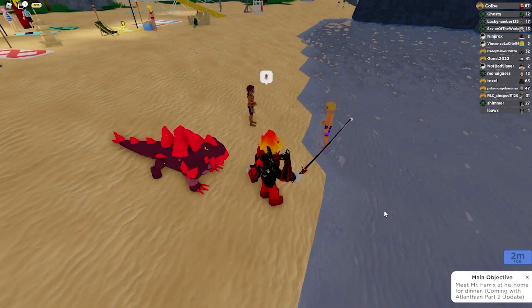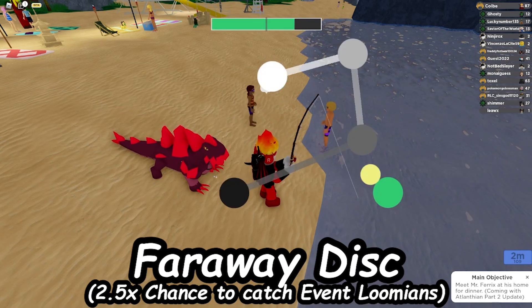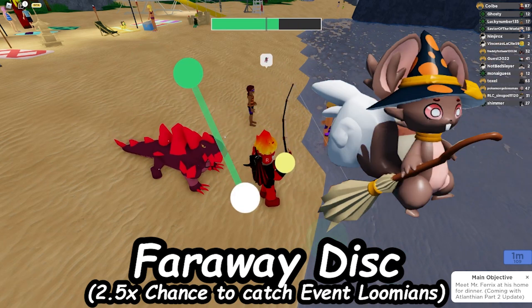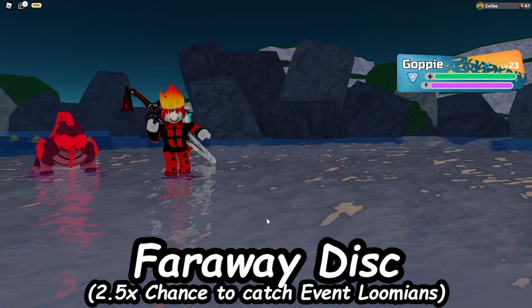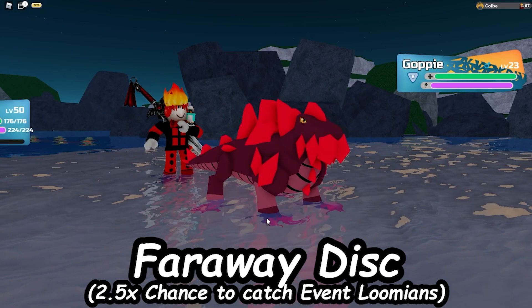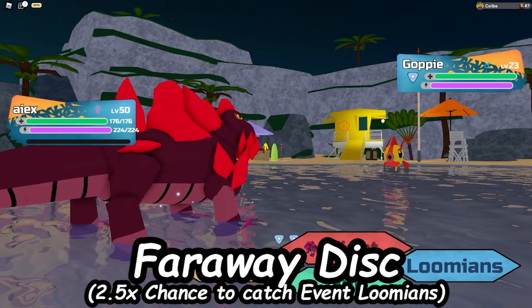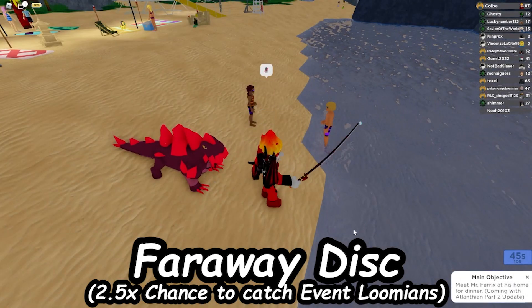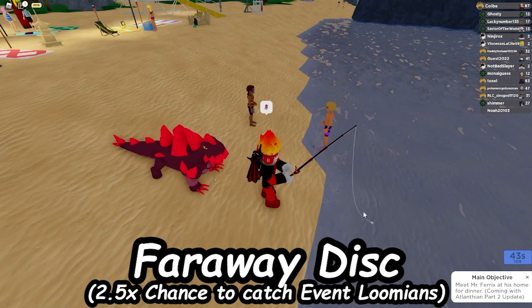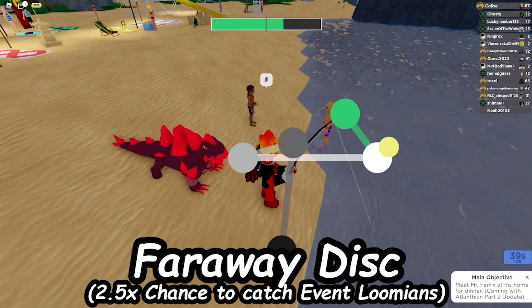I do have a bonus disc at the end, but this last main one is going to be called the Faraway Disc. If you're wondering what this does, it helps catch event-only Lumions — either Lumions that have an event reskin like Christmas Ikazune or Halloween Duskit, or Lumions that can currently only be caught from events. Like all of the event roamers, or even some normal Lumions that can only be seen from events like Mochibi, Gwurm, or Tenowl. It'd be pretty nice to have a Faraway Disc for those.